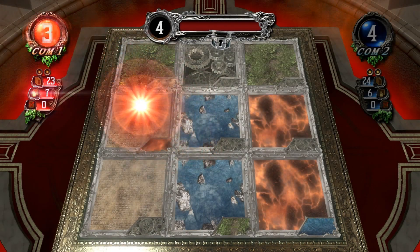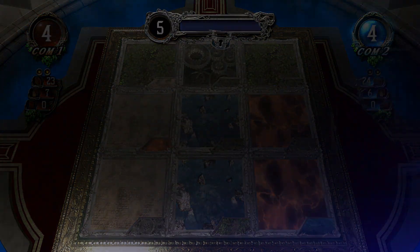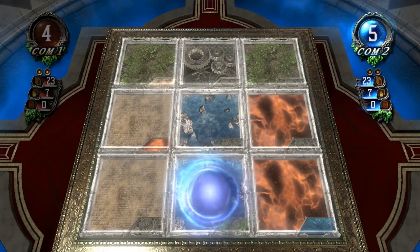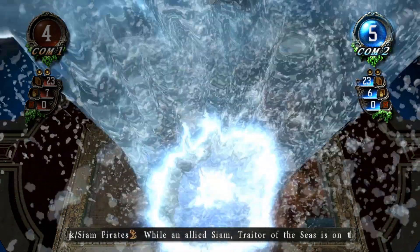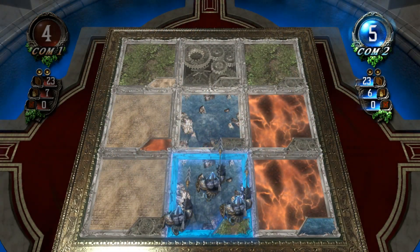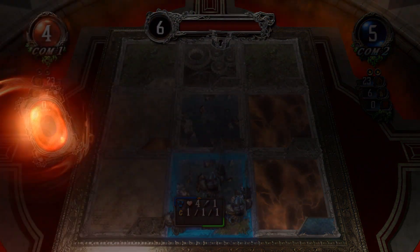Next turn, computer two will kick us off. Computer two, draw card. What say you? Mana charge, mana release. One cost — all that for that. I'm running Marauder, not a set three creature, but there isn't a pre-constructed deck so I've made these myself.